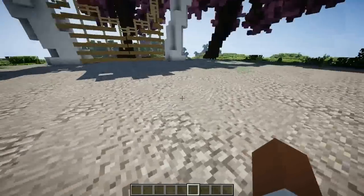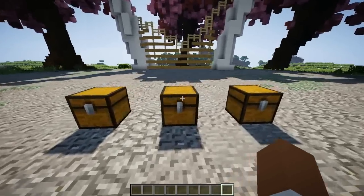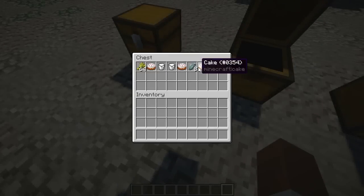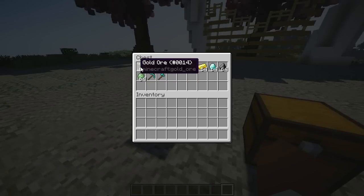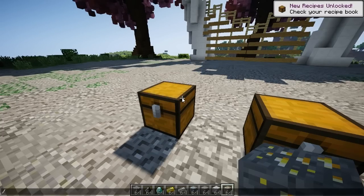To use the plugin it's pretty simple. I have three different chests with three different items: here we have all the mining drops, then here we have foods, and here we have mob drops. Pretty much what we can do is just put them all in our inventory. This only works in survival, so of course it's related to SMP or anything like that.